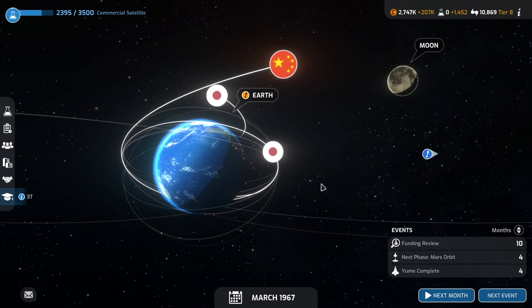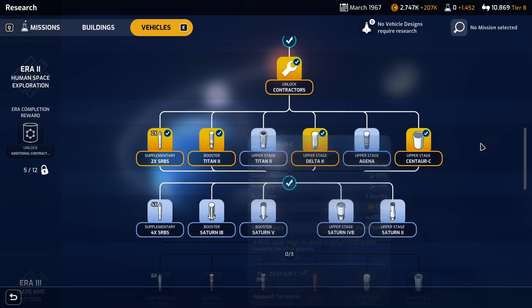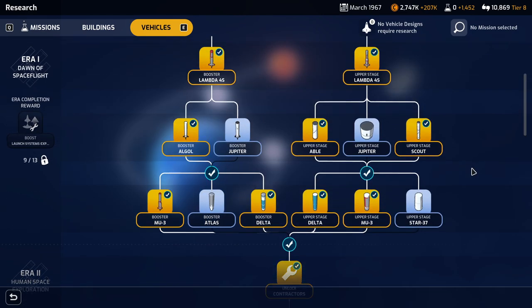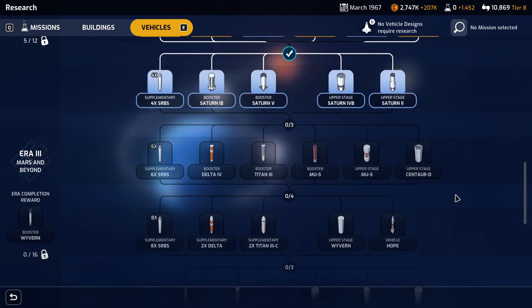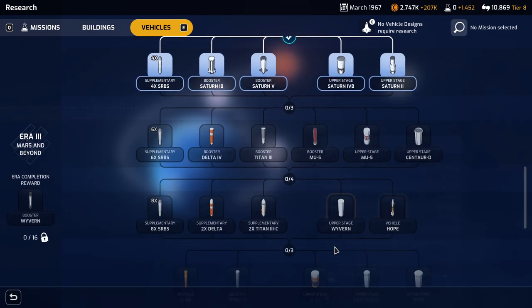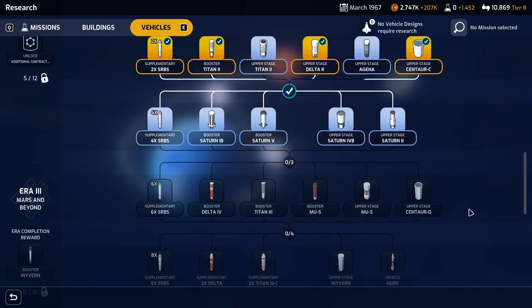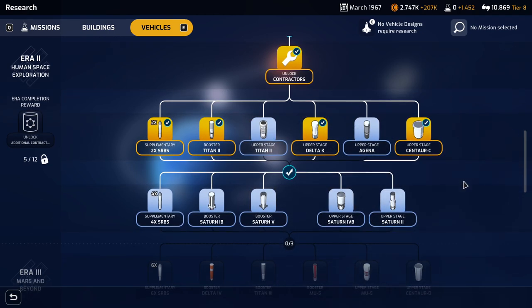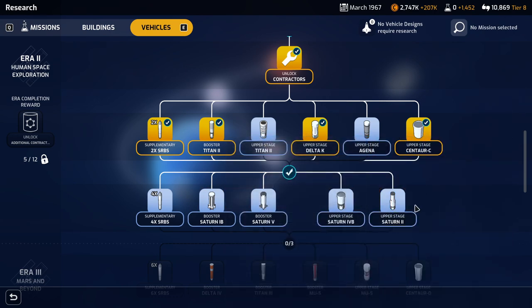We got quite a ways into the game already, so let's review our progress. We have Titan and Delta Rockets and Centaurs. It's weird because it's Japan, but this is how the game works. We got some Lambda Rockets for Japan, which is reasonable, and a Mu rocket — that's good too. We have some H2s, which are more modern than the Saturns. Hopefully there will be some benefit to researching those over having these very large rockets. We have a smattering of Japanese rockets in the midst of otherwise American designs, and we are aiming to land on the moon. We've already made lunar orbit and want to get basically Apollo and Saturn V.